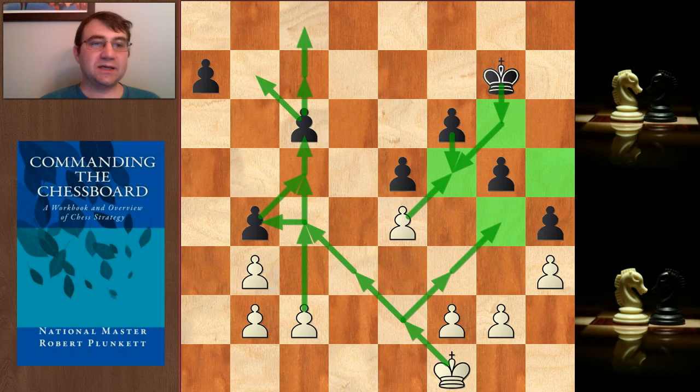Hello. Today we're going to be learning how to do endgame calculation. I like to use this game to go over how to do endgame calculation. This was the game Lev Aronian versus Vasily Smyslov, Moscow, 1951. This is an excerpt taken from that game towards the end of the game, obviously. All the pieces have been exchanged, and we've reached this king and pawn endgame.